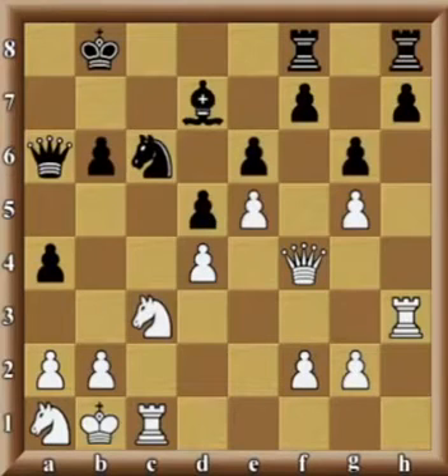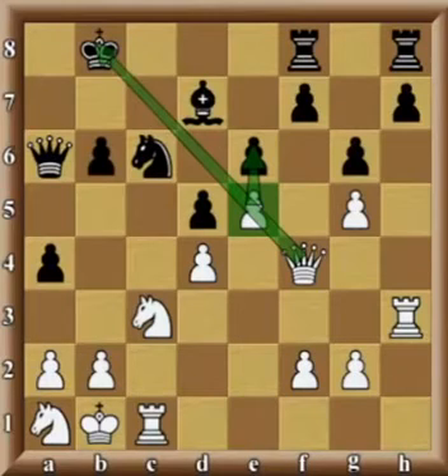In this position, again we need to figure out what may be the key tactical element. And in this case it is the discovery. It's important to notice what we see along this diagonal — namely, if this pawn from e5 would get the opportunity to move forward, that would look really good because it would open up the queen's attack on the black king, and the pawn from e6 would attack black's bishop.